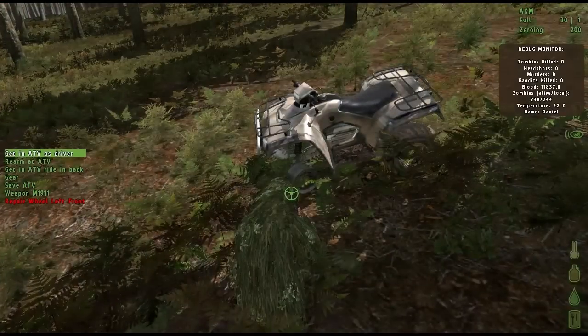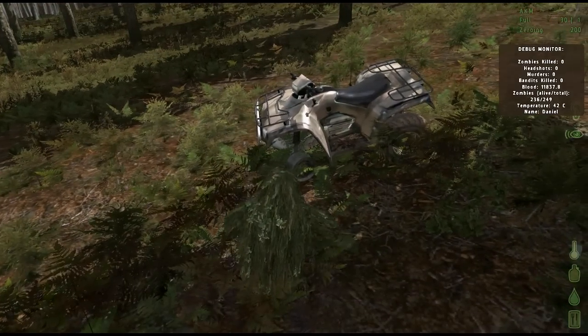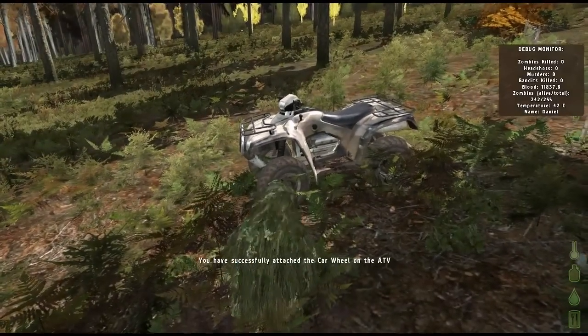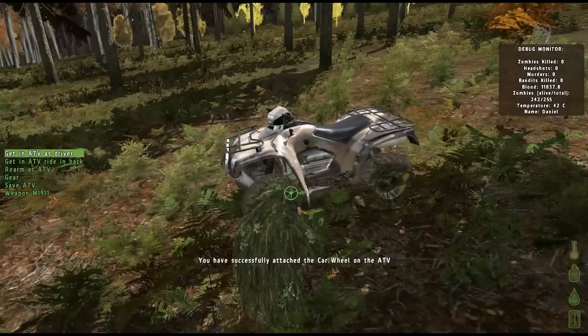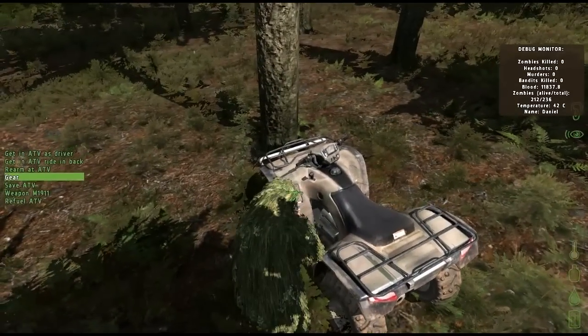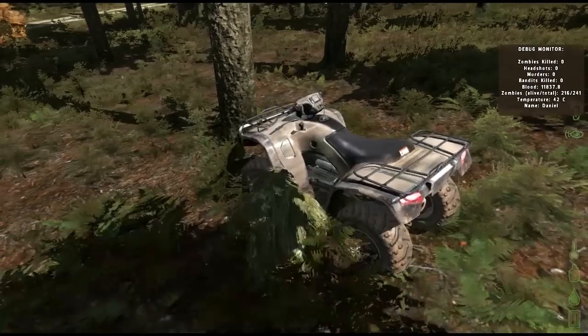Generally, wheels should be put on first, followed by any other parts, but I chose to do the engine after putting on one wheel as the ATV began to slide forward down the hill. After repairing the vehicle, you will more than likely need to refuel it. I ran around the vehicle a couple of times until I found I could refuel it on the left side towards the steering wheel.